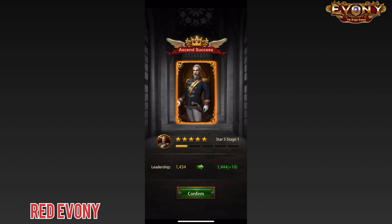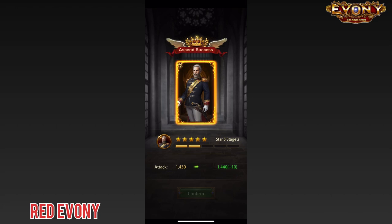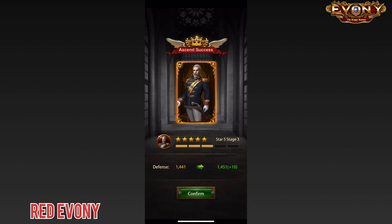George Dewey ascended and I got a 10 point increase in leadership. We do the second one — ascended to stage 2, 10 points for attack. We do the third one — ascended to stage 3, 10 points for defense.